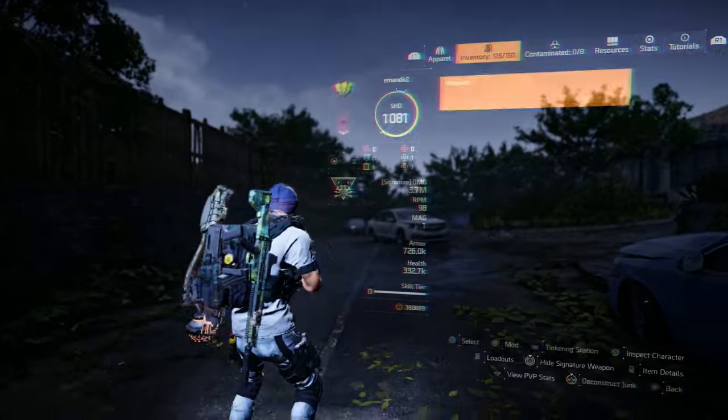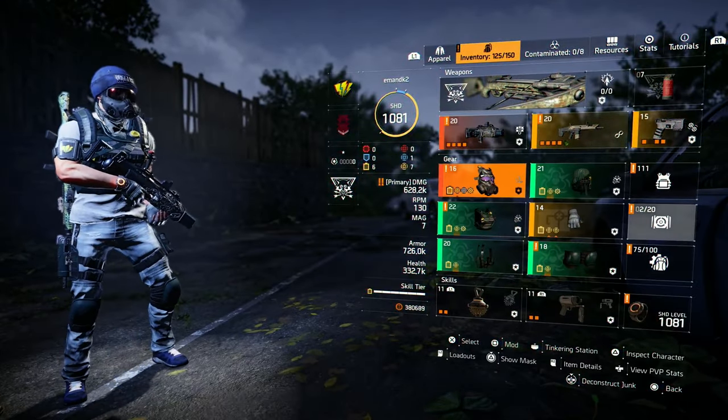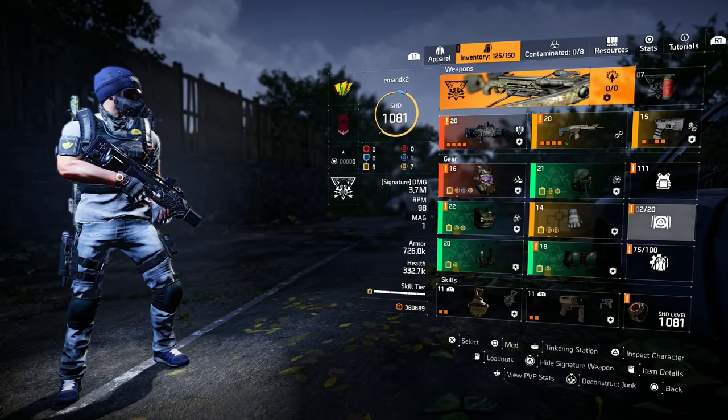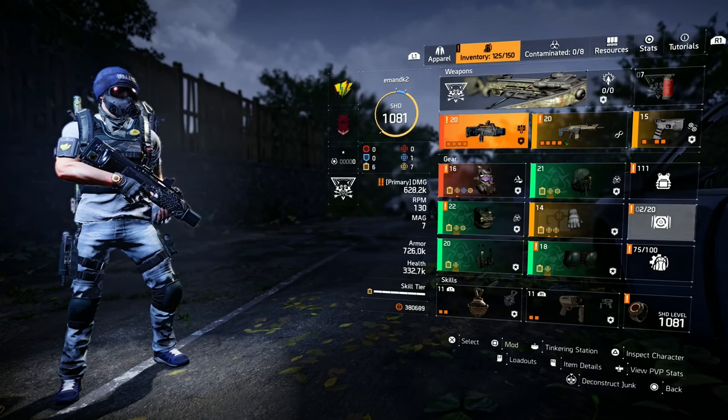This particular build is an Eclipse build using Golan and using Vile, using the Scorpio. Nothing crazy. I like to run it with the Survivalist specialization because I want the incendiary grenade and so forth.